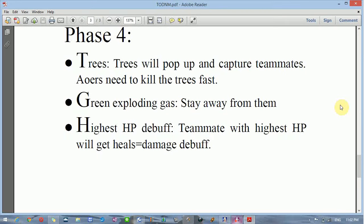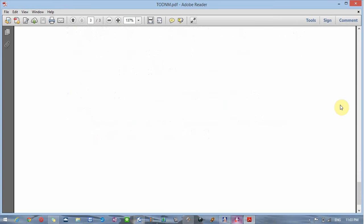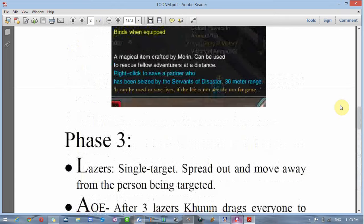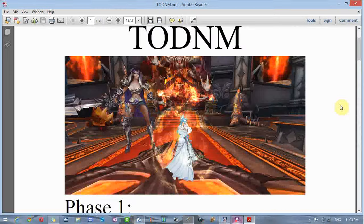One of the most annoying parts is the highest HP debuff. This starts happening around 40% left on the boss. The teammate with the highest HP will get a 'heals equals damage' debuff, so you can't heal them during that time or they're going to die. That's pretty much it for Todd.